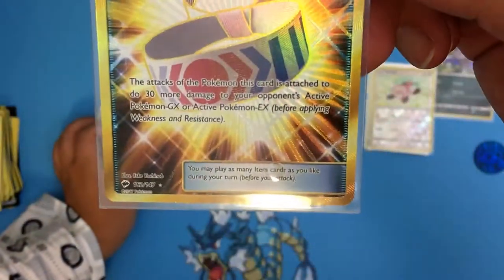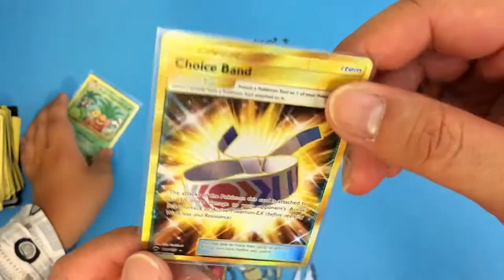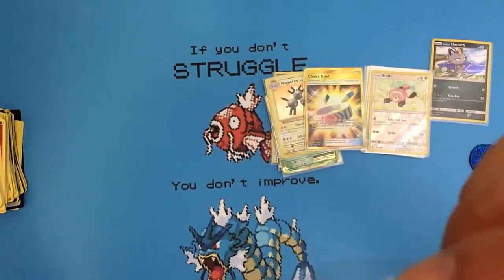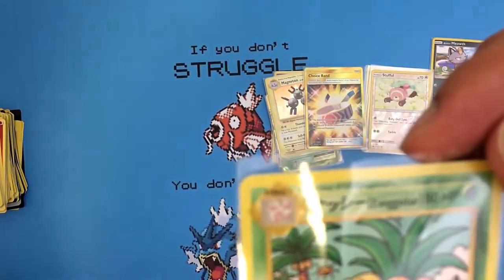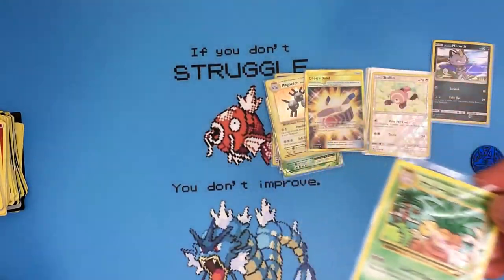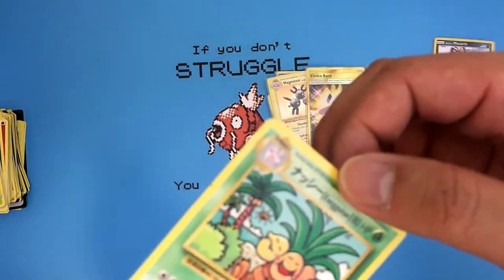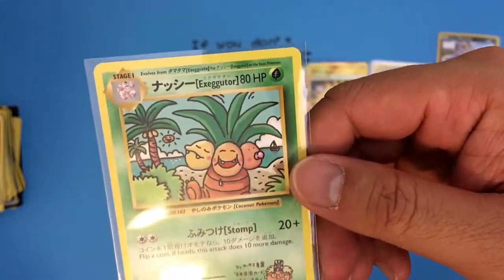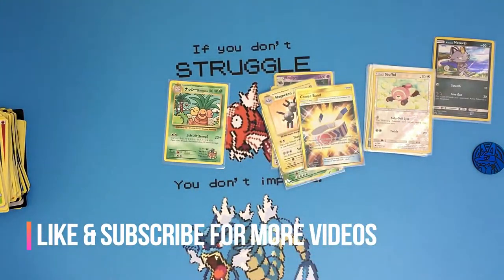Is the Choice Band even that good? I would say it's alright, but it is a nice card. And last but not least, this Japanese Exeggutor — it's kind of goofy. The third head is just sucking on a lollipop. But this is a Secret Rare though. So overall, this was a pretty good pull today. That's all — we'll see you next time for another episode. Make sure you like and subscribe.